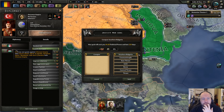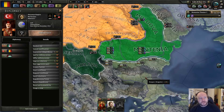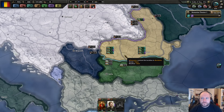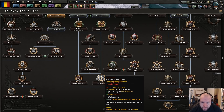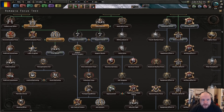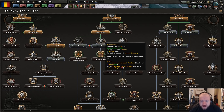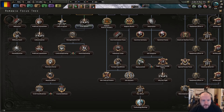If I declare on the Ottoman I think I can join the Balkan League — let's try that. But free speech doesn't do anything for that. Yeah, that just lets me join the Entente. None of this really changes the way joining factions works.